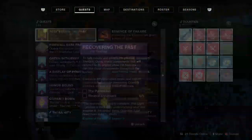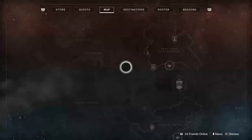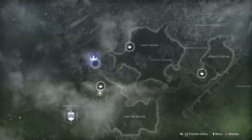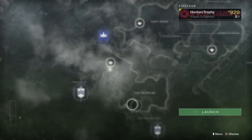Once you do that, we need to go do the Pyramidian. The Pyramidian, obviously, is on Io. Simply load up Io in the Destination Zone, go to Io, and then load up the Pyramidian Strike. I had a little bit of trouble finding it, because honestly I can't remember the last time I did the Pyramidian.